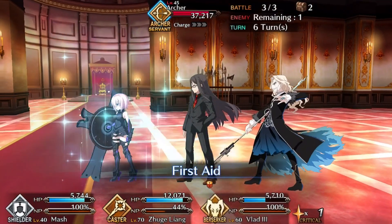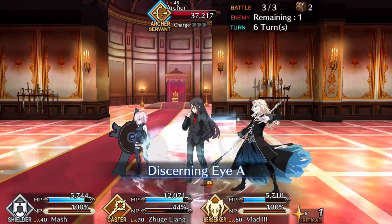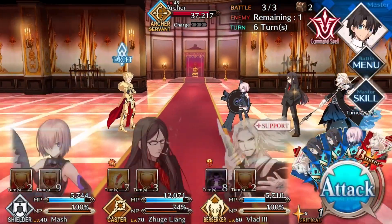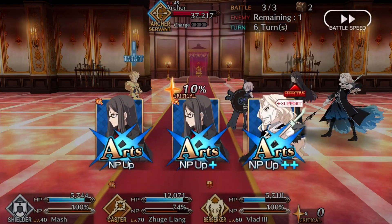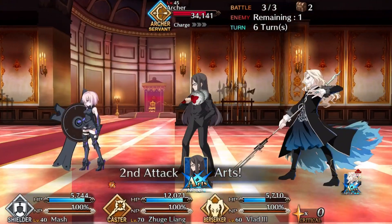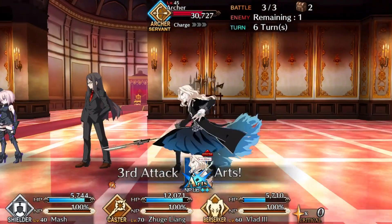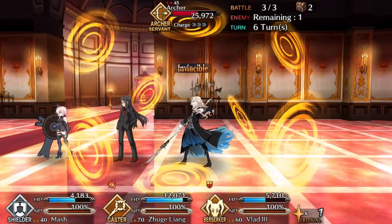That's pretty much it for Mash. She's a really nice character — zero cost makes her viable on every team, and the fact that you naturally upgrade her just by doing story is great. You don't have to spend a lot of time or resources on her; you'll just naturally progress her into her best stats. I hope you enjoyed this video, and tomorrow I'll be covering Saber Lily — see you then!